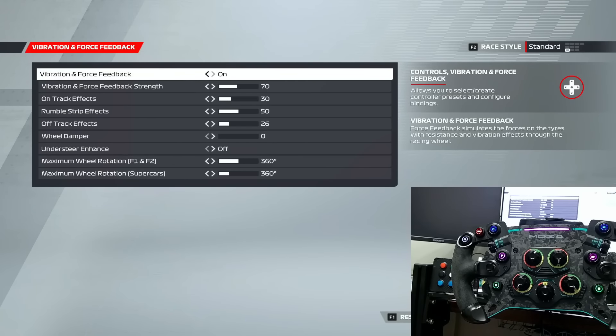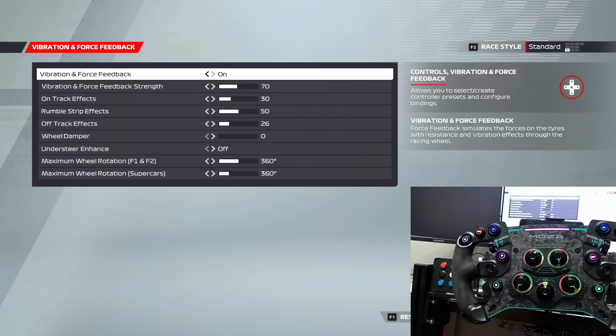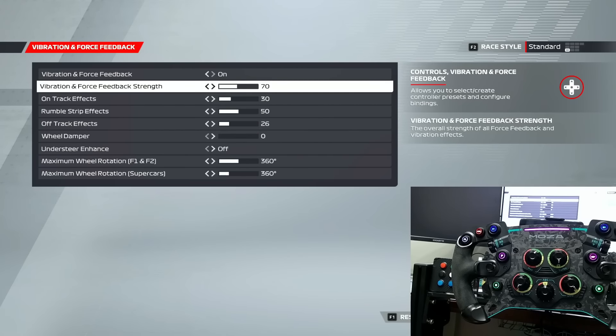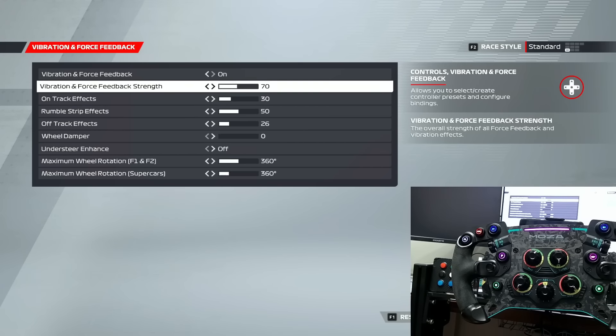The next step is making sure you set up your force feedback - turn it on. By default everything will say zero because it's not recognizing that you have a wheelbase connected to your computer; it thinks you're mapping keys to a keyboard. Go in and make changes to the force feedback. I have my vibration force feedback strength at 70. When you get up into the 80s and 90s the wheel is too strong - I don't need that much strength, but enough to feel pushback and resistance.